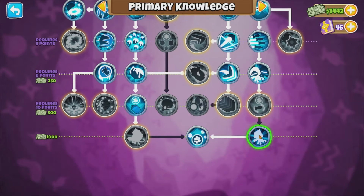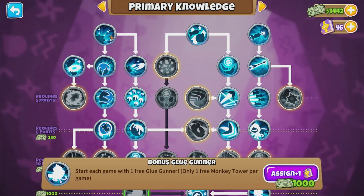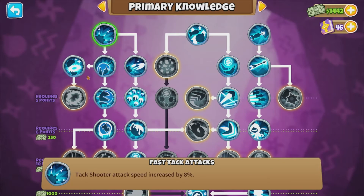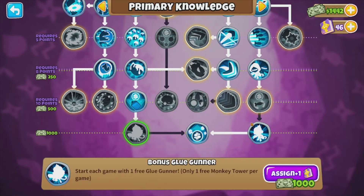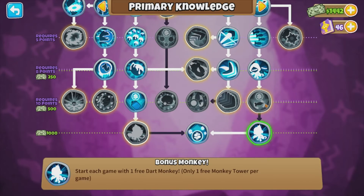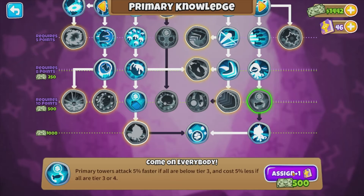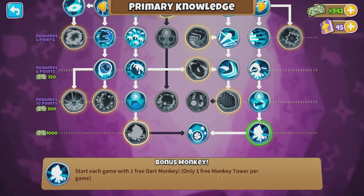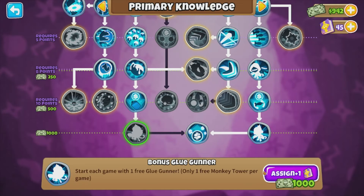So, if you want a free dart monkey or a free glue gunner, what you need to do is come down here. You need to get about 5 or 6 up here and then you keep working your way down until you are able to get this. You also want to make sure that you are able to get something that has an arrow connecting it. Here, I would need to get this and then I would be able to get the bonus dart monkey. Same with this glue gunner — I needed to get cheaper solution to be able to get the free glue gunner.